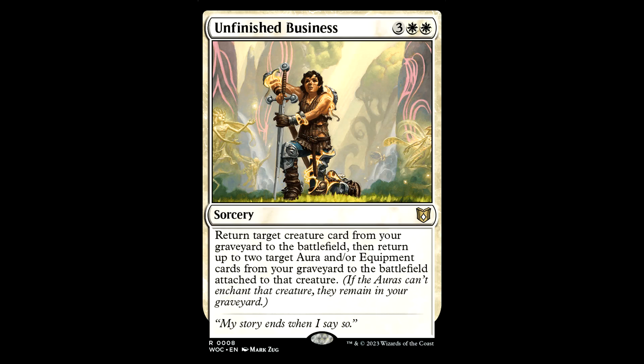Unfinished Business — this was a Chuck Norris movie back in the 80s. 3 white white for a sorcery. Return target creature card from your graveyard to the battlefield, then return up to 2 target aura and/or equipment cards from your graveyard to the battlefield attached to that creature. At 5 mana that's a bit pricey for a reanimation spell, but this can be a decent blowout after a board wipe — you're getting your threat back and your 2 auras or equipment. All these removal spells are 2 or 3 for 1 if your threat is wearing auras, so this is a 3 for 1 recursion.